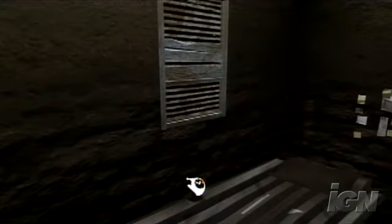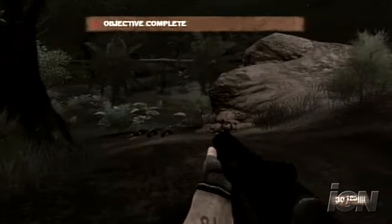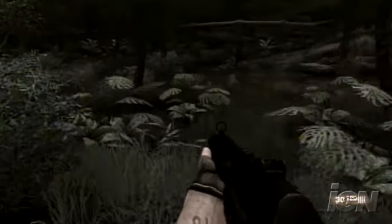You can see the weather passing in fast forward, the moon coming up, time passing in fast forward. When you awake, it's 1 o'clock in the morning. Now John's going to go and try to complete this mission, or at least the first part of this mission, under the cover of night.